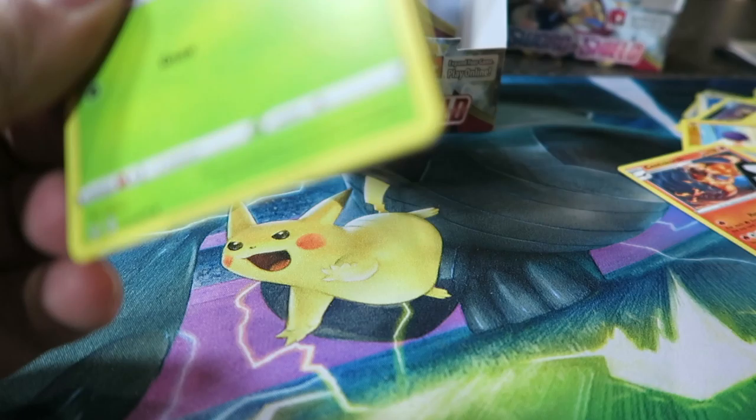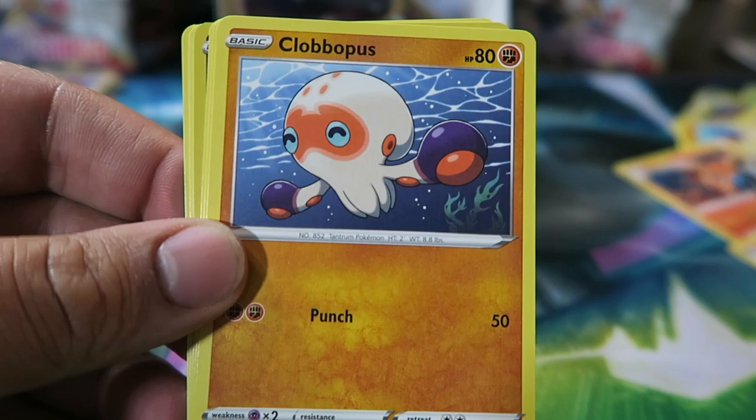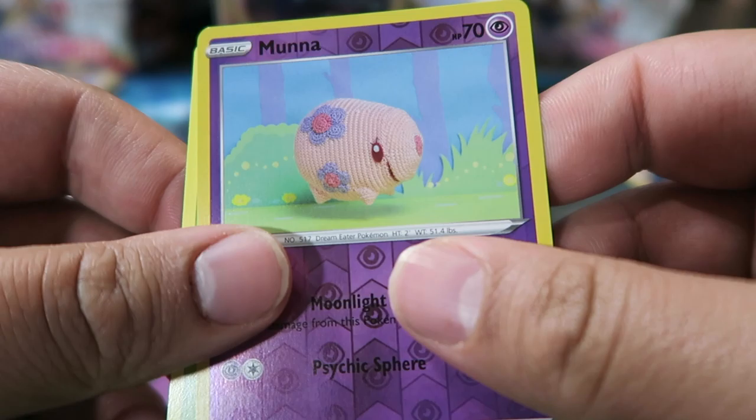Pack: Dottler, Galarian Stunfisk, Raboot, Blipbug, Rhyhorn, Clobbopus, Darkness Energy, Goldeen, Roselia, one-zero Reverse, and Durant.